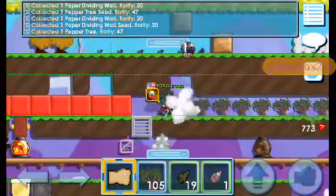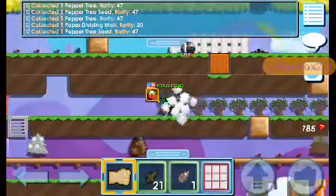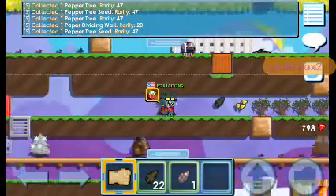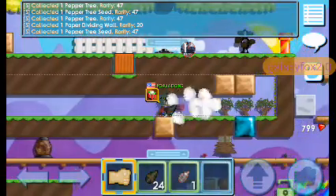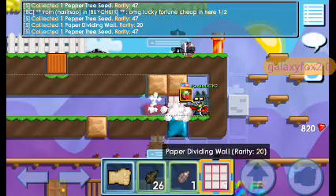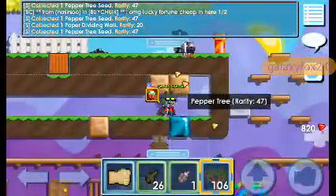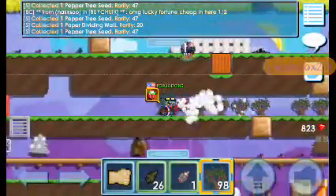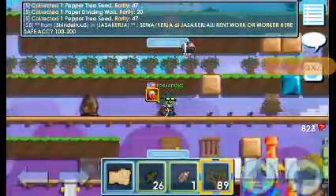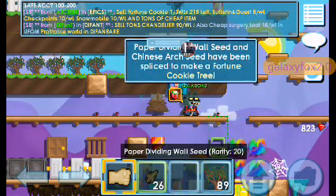Okay, now you don't need to arch. I think it's better if you have high rarity stuff - I'm not sure. Oh yeah, there's a coin door, but also can you use it if you make something? I have one up there I think. Okay, this is an arch - you need this for the fortune cookie tree.